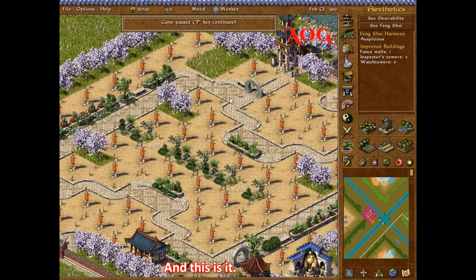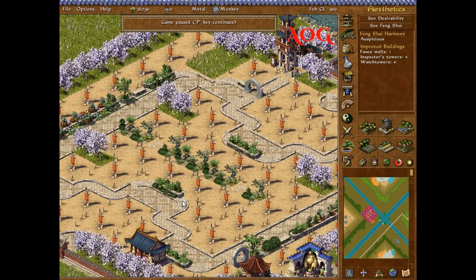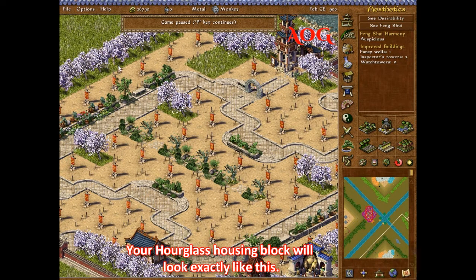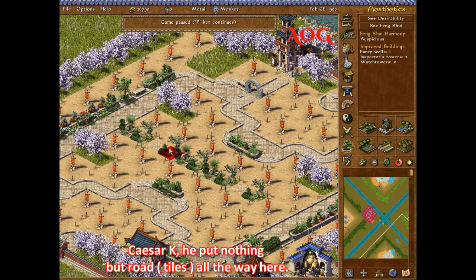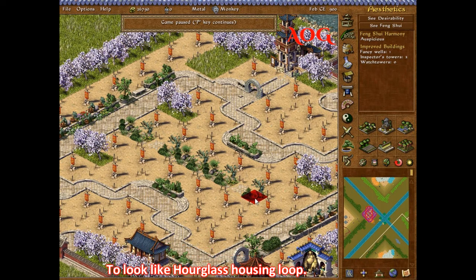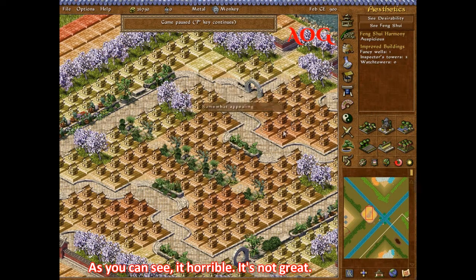This is it. So if you do exactly like this, your hourglass housing block will look exactly like this. Caesar K put nothing but roads all over here to look like the hourglass, but I put a garden for desirability purposes.